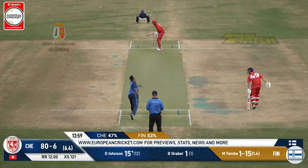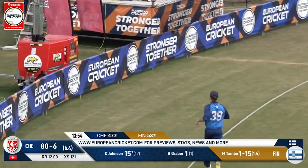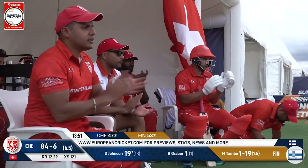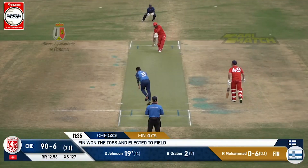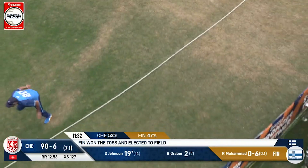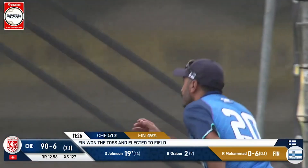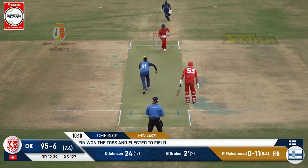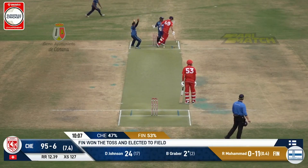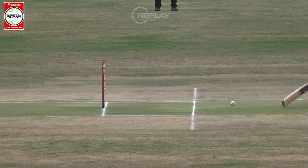Short outside off stump and smashed well. Johnson lofts it — comes off the bottom of the bat, but he's placed it between the fielders for a much-needed four. Shear makes a diving effort but can only parry it over the line — that could be a turning point. Running but going nowhere. This is close. I don't think it's even close — he is gone.